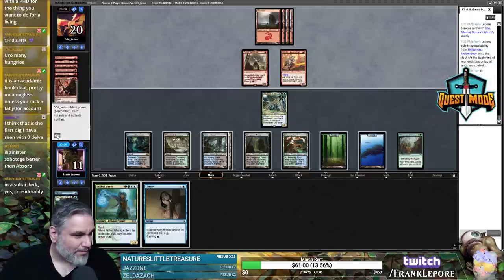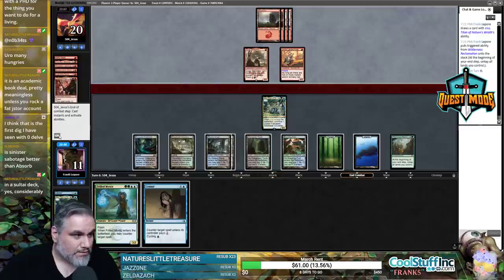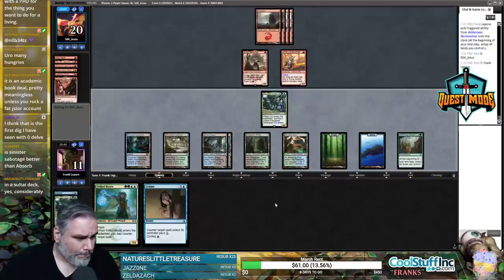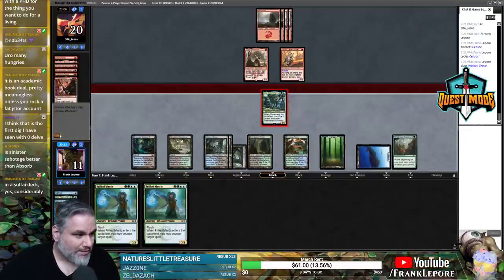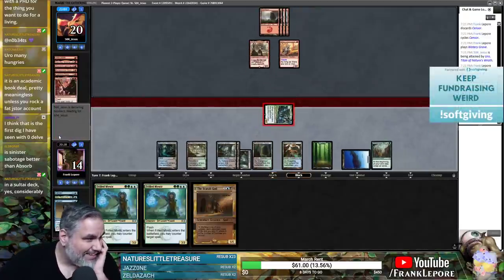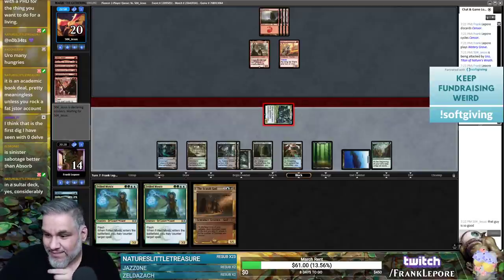Sinister Sabotage is better than Rewind when you're not playing white — also being able to put a card in your graveyard when you're trying to escape is pretty good. You could cycle the Force Spike at this point. Oh, this card deals damage every time it attacks — that's pretty insane. Let's just play Scarab God here. How does a red deck beat this card?